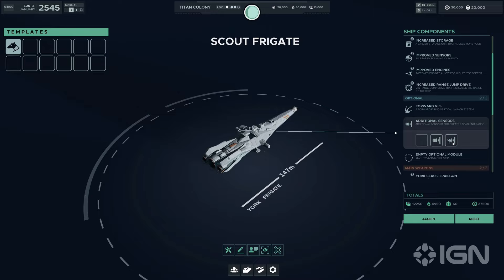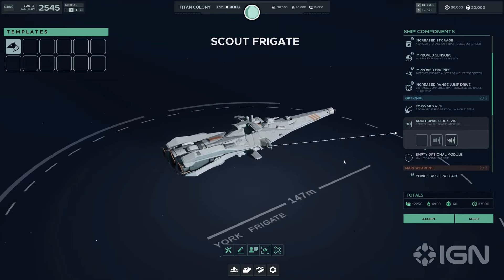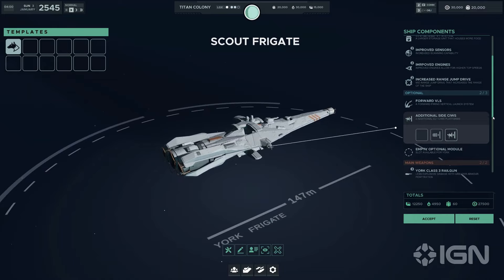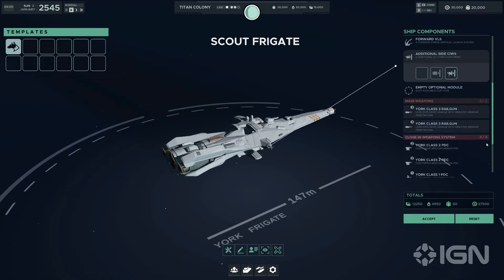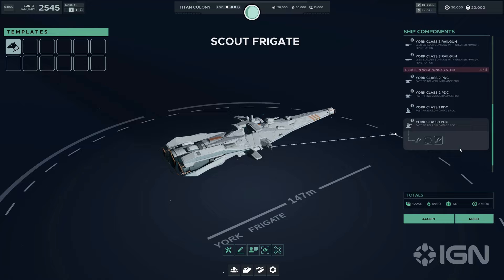Then there's the forward VLS — the vertical launch system — which adds a powerful offensive option, enabling the York to launch devastating attacks from a safe distance. It's particularly effective in softening enemy positions before a full assault or defending strategic points from incoming threats. Another module is the additional side CIWS, the close-in weapon system, which adds two more CIWS slots to enhance the York's defensive capabilities, providing a stronger shield against incoming projectiles and enemy fighters.